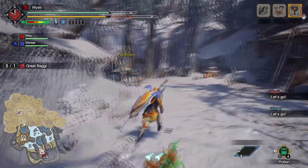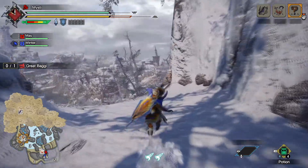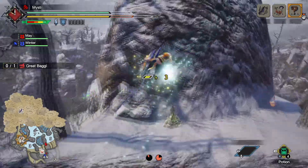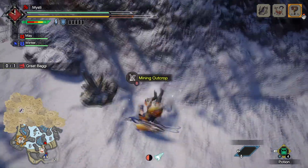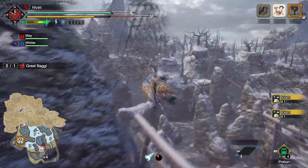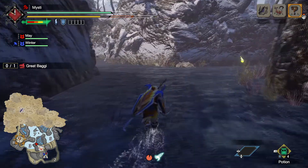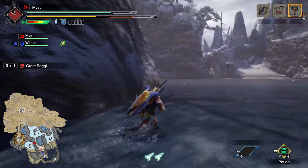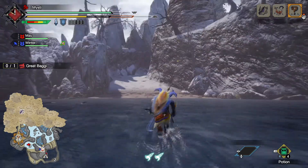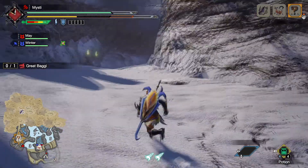I'm going to grab a bit of ore real quick. If you want to head right over to the monster, that's fine. I'll mine this out — that topped me off. I'm heading toward it, right behind you. I stopped to pick up a flash bug. Yeah, I think everything around here is susceptible to being flash bombed, which is nice. Stun on the fly is good. It's been a bit of an adjustment since we lost the slinger.